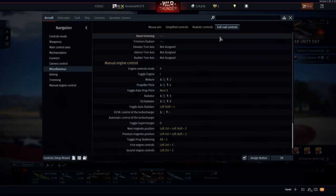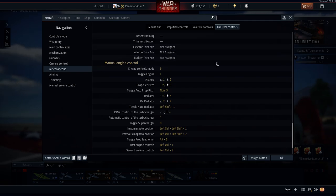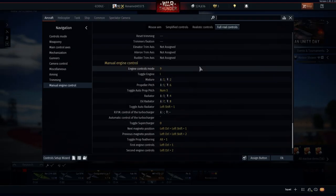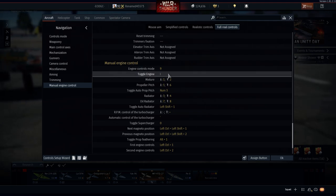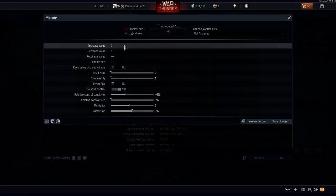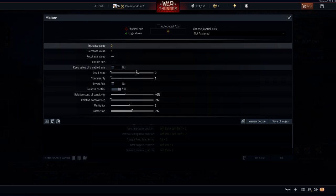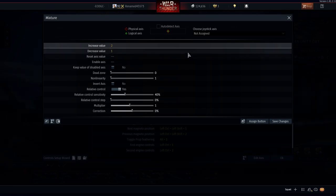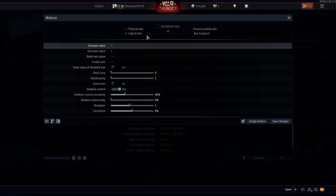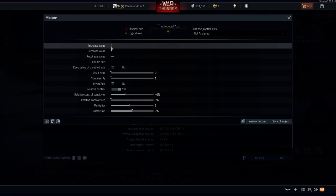This is where you want to go because on air realistic battles or simulator battles — as I prefer to do, which is air realistic — you want to set your engine control mode. These are the best settings I have right now. I set my engine control mode to 9 and then toggle engine, which is the default. For mixture, I have a value with also a relative control because if you don't have a relative control, you're not going to be able to control it — you'd have to hold it all the time in order to adjust it, which is annoying in flight. Increased value is by 2, decreased value is by 1. That's my best setting for mixture.